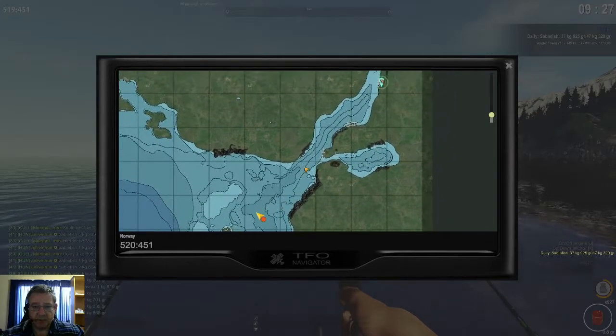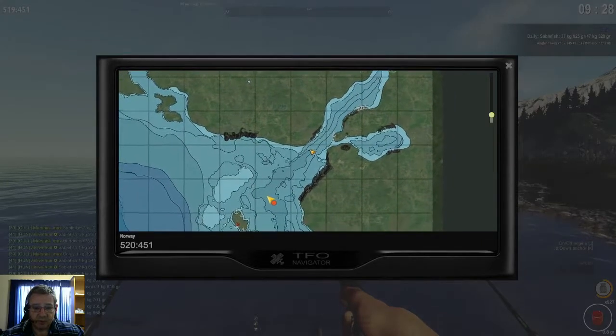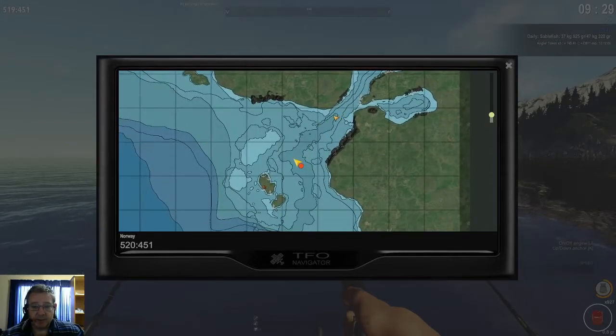If we look at the map, if we come out to spawn and come out to sea — I had my best success where this deepest area makes an L shape. Right here, just past the L shape into this area here, that's where I have my best success with the sablefish. There are also some of them over at the island, but I caught a lot more of them in this whole little stretch here.